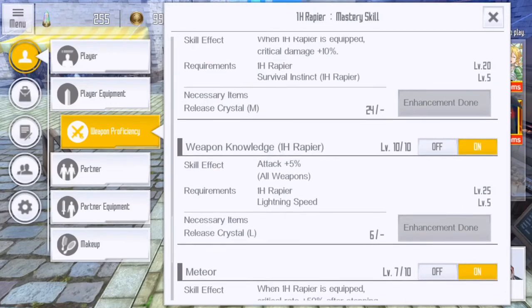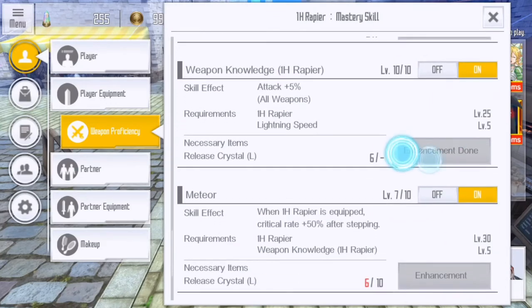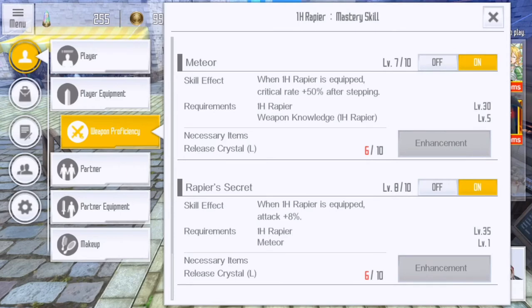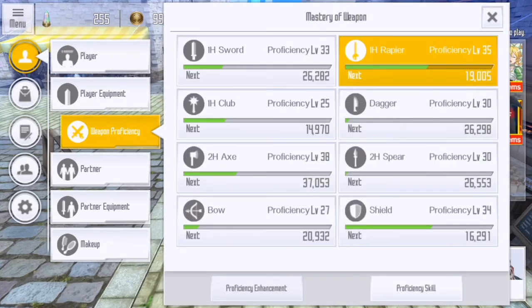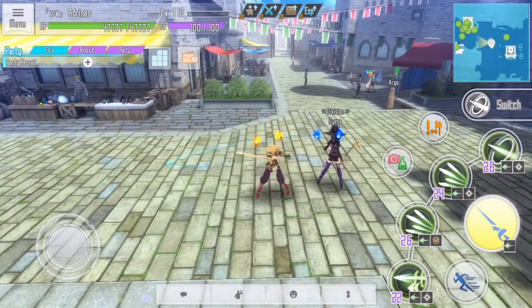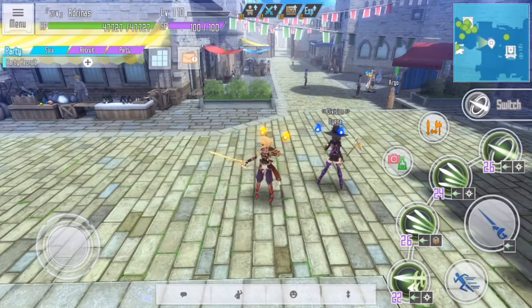Lightning Speed is a huge bonus because with rapiers you're going to be critting a lot, so you want that crit damage. Weapon Knowledge gives attack across all weapons — it's going to help you unilaterally, so get that as soon as possible. Now, Meteor is another one you might even want to build straight into. If you don't have crit rate passives, you need to get this as fast as possible because it gives you crit rate every single time you step, helping every skill you do — it's going to help you do what rapiers are supposed to do, which is a lot of crit damage, a lot of moving, keeping those hit counters up. Get Meteor maxed. Rapier Secret is the last thing in the tree for a reason — it's strength only for rapier alone, so hold that out until everything else is maxed or at least at the minimum you need.